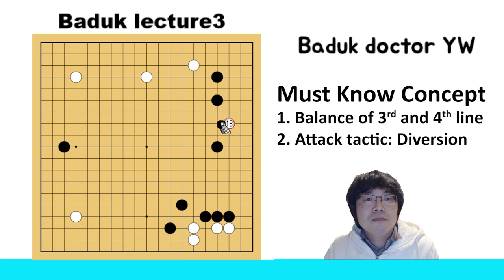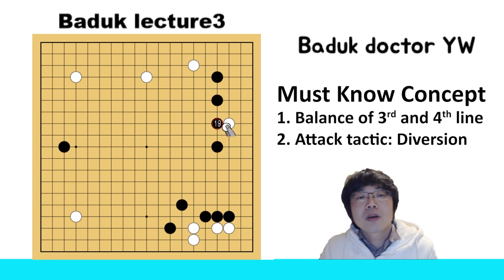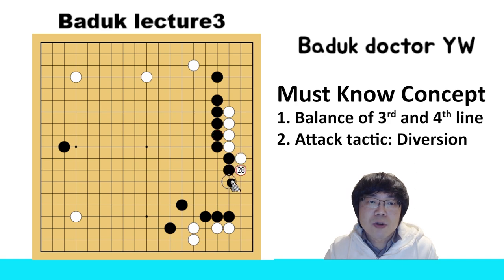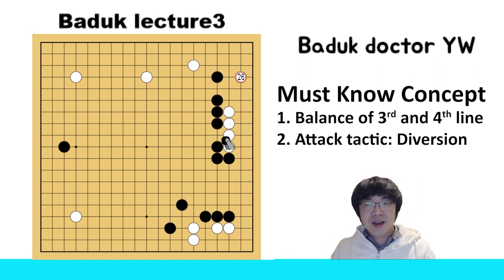Okay, second one. Black can think about an attachment — this is also one of the common joseki. At that time you can stretch to the upper one, then black needs to connect. You can try to go out to the left-hand and right-hand side, then black needs to block here. Somehow a wedge is a good move, but this exchange is not really necessary — you are making your own liberties less. So you can just connect instead. At that time we are not afraid of black connecting, because now this condition is much better. So black has to connect this way, then you don't have to exchange, and you can have a large knight's move. White's saving position is really, really good. This is called joseki, though I'm not sure if black has to play exactly like this. But this is the common one — which means white is really good.